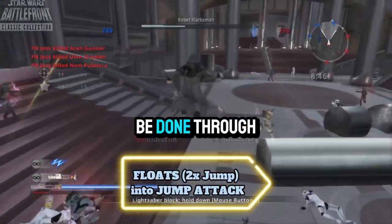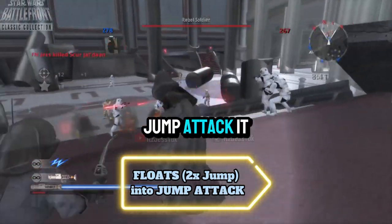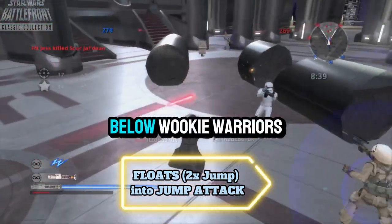The jump attack must be done through two jumps: first to jump up, second to float, then attack to perform the jump attack. It insta-kills everything below Wookie Warriors.